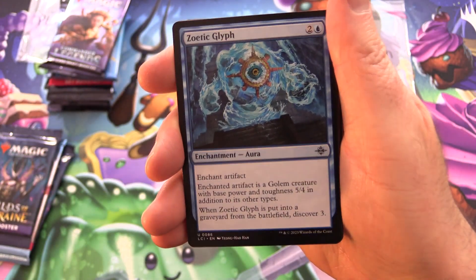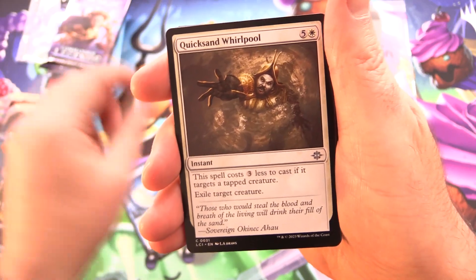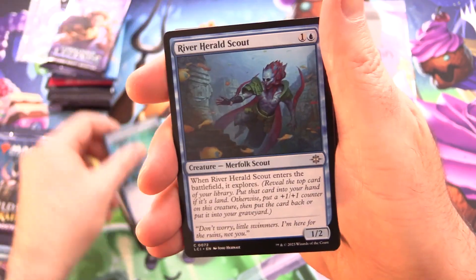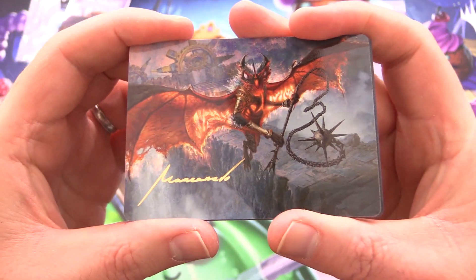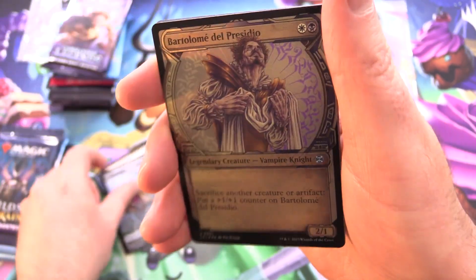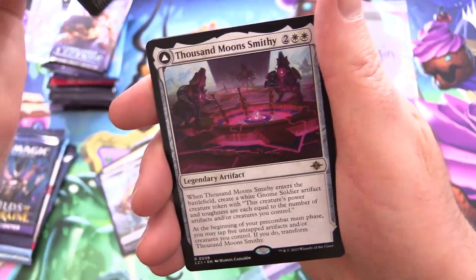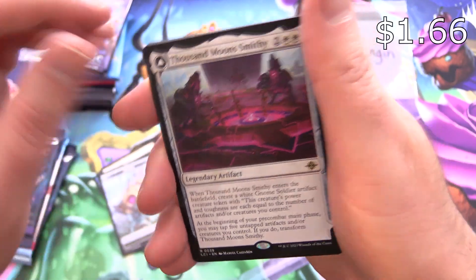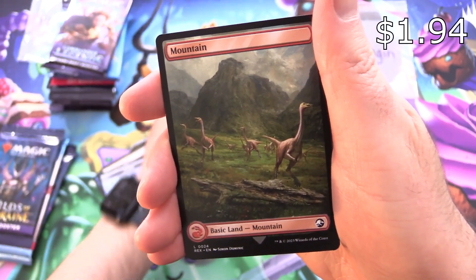Starting off with a blue card that's very fitting: Zoetic Glyph, Frilled Caveworm, Quicksand Whirlpool, Song of Stupefaction, River Herald Scout, Hidden Courtyard. The art card is Bloodletter of Aklazotz — a signed art card, very cool. Foil by Ptolemy del Presidio. This is the showcase version with Thousand Moon Smithy for the rare, flipping into Barracks of the Thousand. And a Jurassic World mountain — we'll take it.